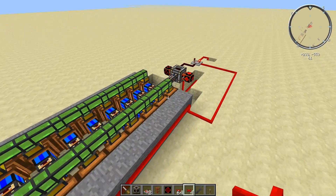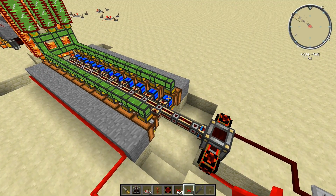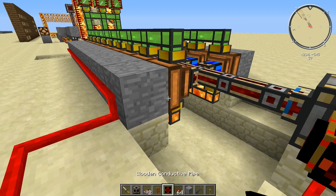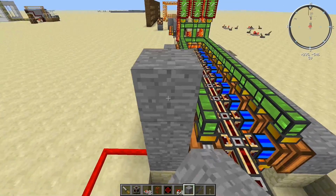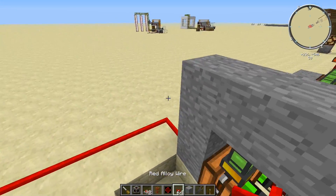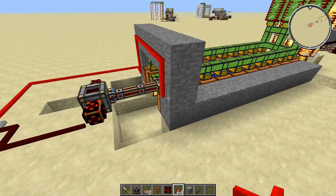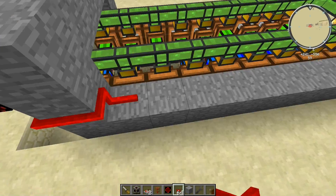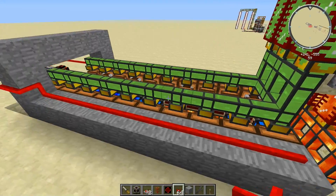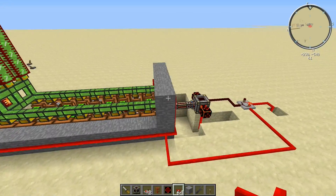So we need to connect all of these engines. Let's try running the wire this way, then up and over, down, back around — and we turn on all of our engines. There they go, all the engines are coming on.